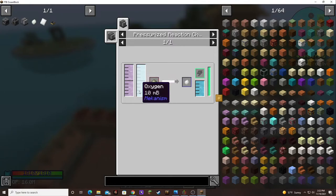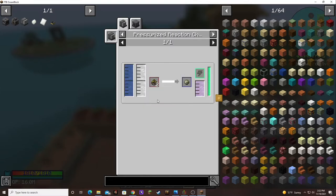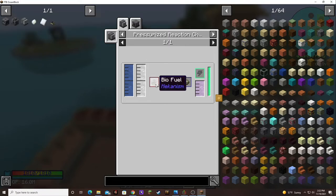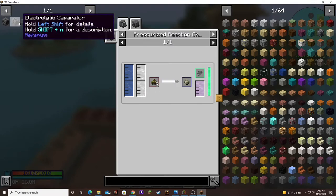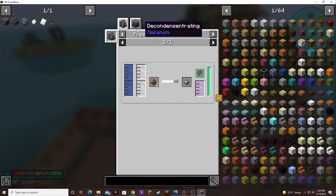Here's the step where we use the oxygen, and here's the step where we use the hydrogen. So I think we need to start with the crusher producing the biofuel and sending that into a pressurized reaction chamber, and then on the other side we can have the electrolytic separator feeding it hydrogen on one side and then diverting the oxygen to the other pressurized reaction chamber.